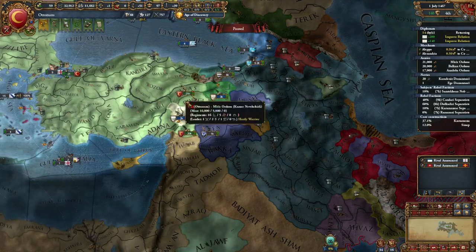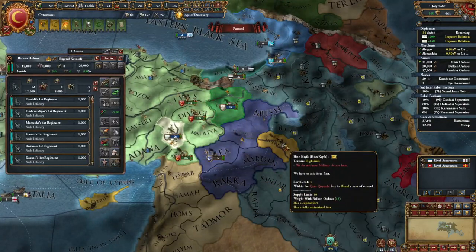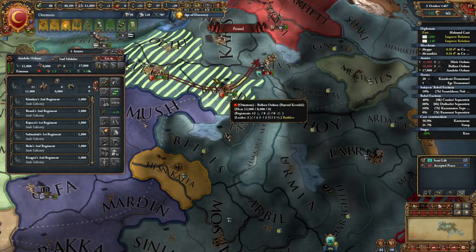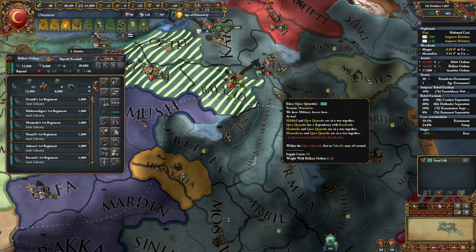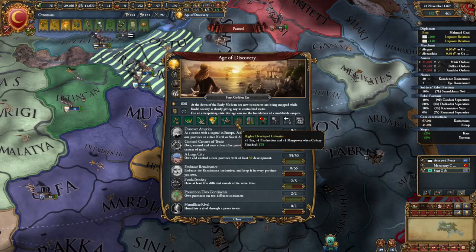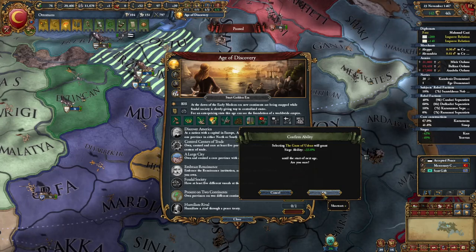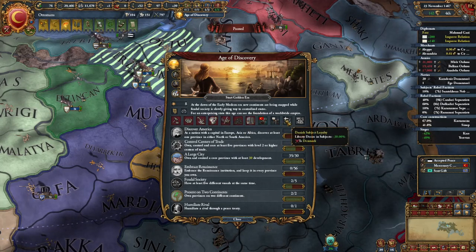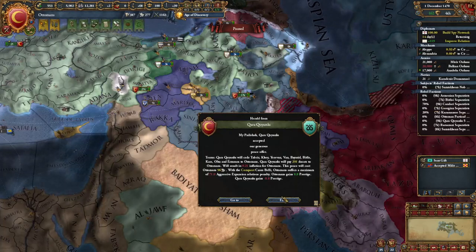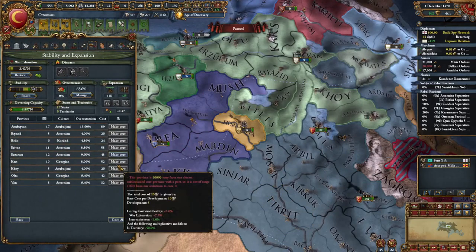I'm just going to go back to war with these guys again. I just kind of want to take over their country — they have a lot of land and it's kind of scary. I found their entire army just standing on that fort, so I'm going to take them out real quick. They're already dead. We've gotten our first perk — I'm going with this one because it gives me siege ability. And now that I've sieged down their entire country, I think it's time to just peace out. I just want some land in the north, and now I can core them.